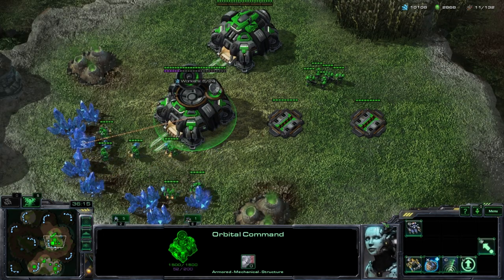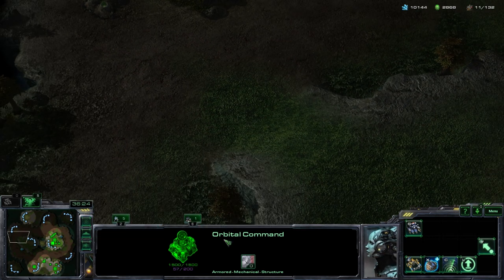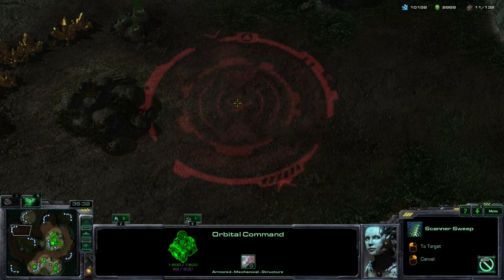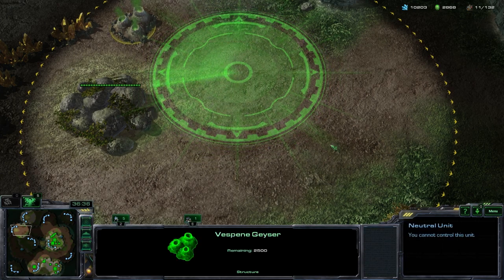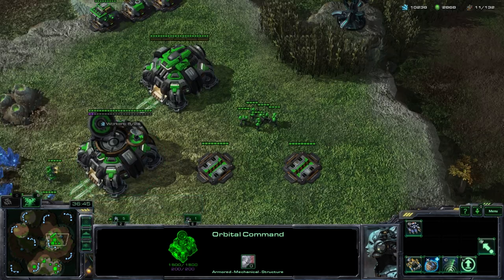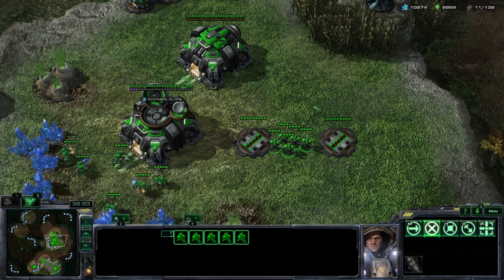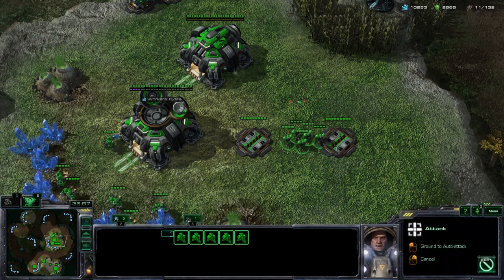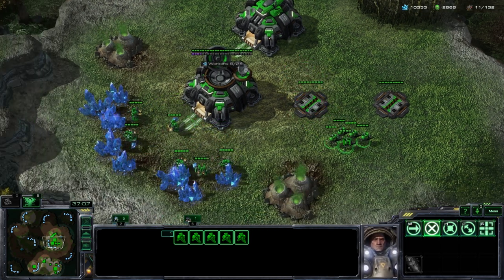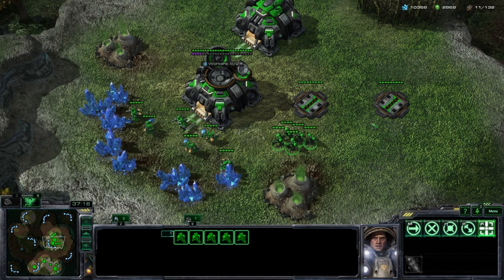The third and final ability of the Orbital Command is the Scanner Sweep. This will reveal any area of the map covered by the fog of war. You can drop a scan over any location and see everything going on there — including right on top of an enemy base to figure out exactly what they are up to. It's also worth noting that this reveals cloaked units. Cloaked units are invisible, and unless you have detection you will not be able to see or fight back against them. So if you're being attacked by invisible units, drop a scan on top and you'll be able to fight back.